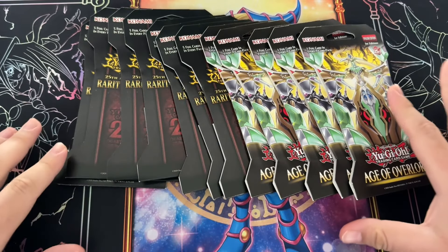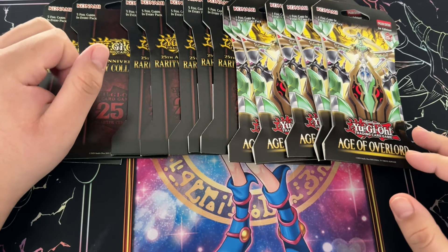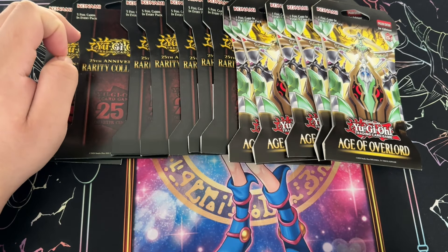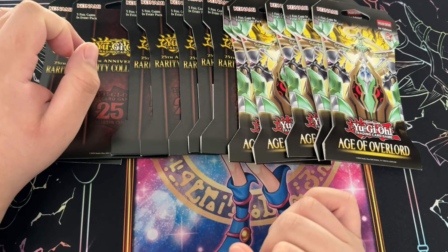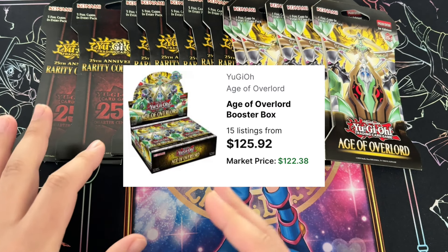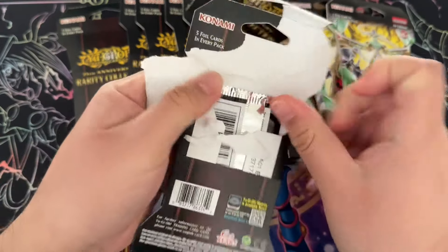What is up guys, we are back here with some more blisters. Both of these sets are incredibly hard to find. Rarity Collection is just a big hit with collectors — there are a lot of really key staples printed in here that are now insanely cheap because of it. And then Age of Overlord has a lot of people clamoring for specific archetypes and specific cards: Horus, Diabellstar, and other fire cards. People have been buying it out and the sealed set has been increasing in value a lot, and Rarity Collection as well.